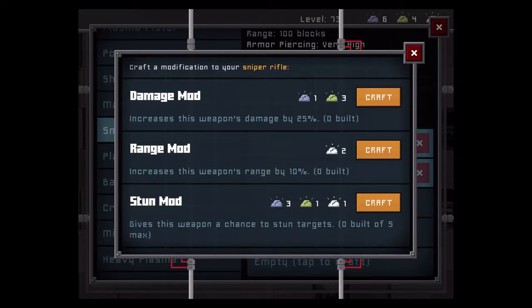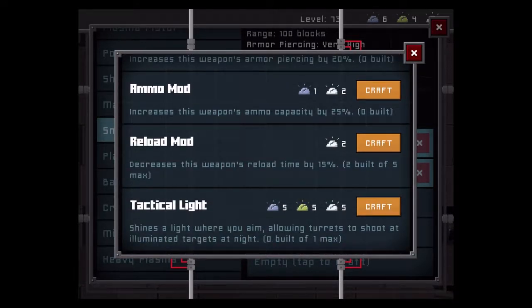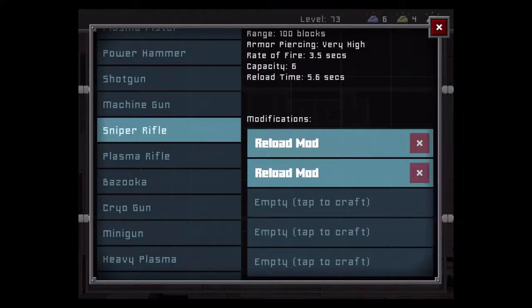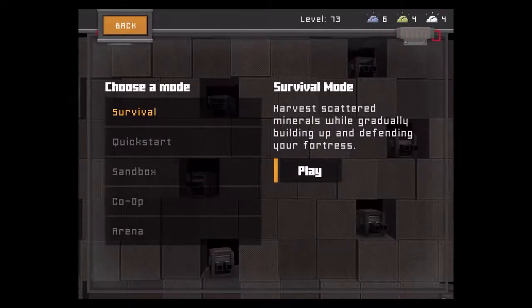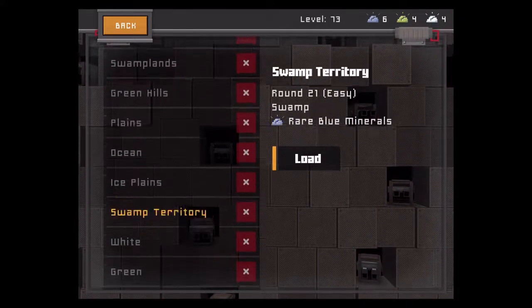For mods, we have: damage mod, damage mod, range mod, stun mod, slow mod, armor piercing mod, ammo mod, reload mod, and the crappy tactical light mod. I don't have too much more to say about this weapon, so let's go ahead and queue into a game.